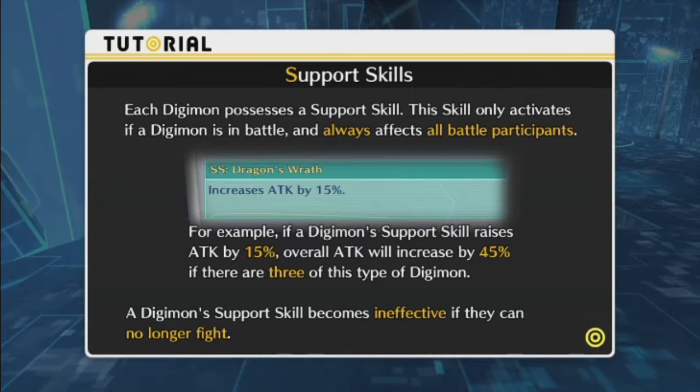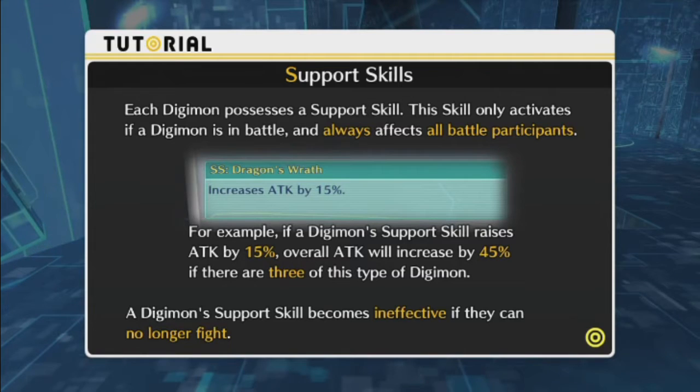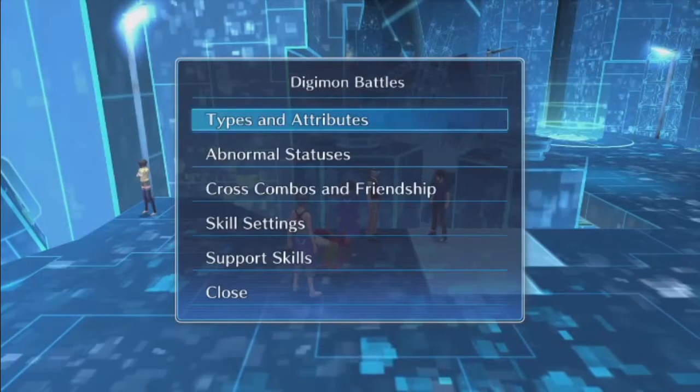Support skills — that's the SS we were going over earlier. Each Digimon possesses a support skill that only activates if the Digimon is in battle, and it always affects all battle participants. For example, if a Digimon's support skill raises attack by 15%, overall attack would increase by 45% if there are three of this type of Digimon. The support skill becomes ineffective if they're no longer fighting — active if alive, quits if they're dead.